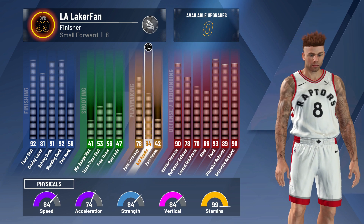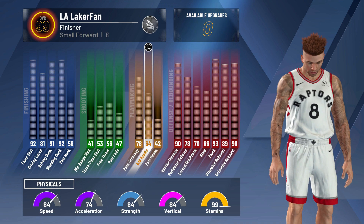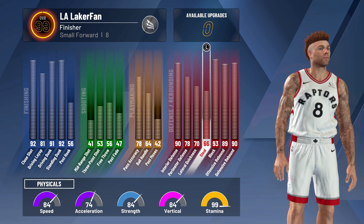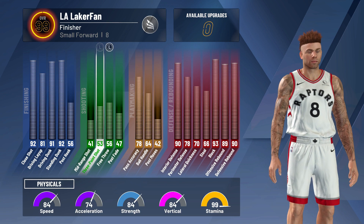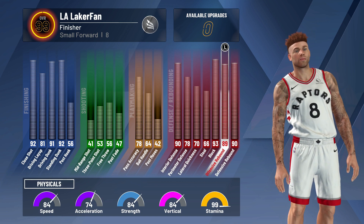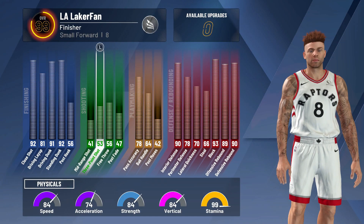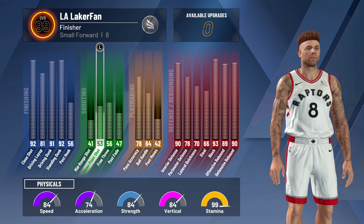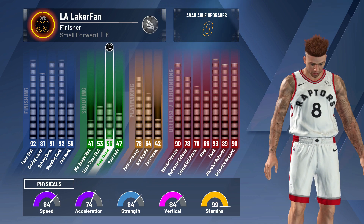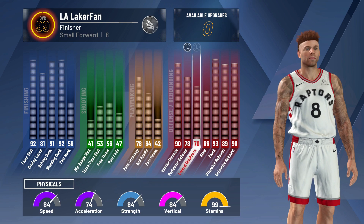60 ball control. I did one tick down from the max wingspan at six-foot-nine, max weight around 260. Steel at 60, 62 with boosts. When this build hits 99, the ratings fill out real nice: 90 interior defense, 93 block, 90 defensive rebound, 89 offensive rebound, 84 speed, 84 strength, 84 vert — honestly no complaints. If I could change anything, I'd get a little more steel. Right now I wish I hadn't touched my three-pointer and put that into steel instead, but eventually I'll want that three-point rating anyway.